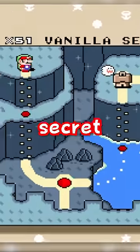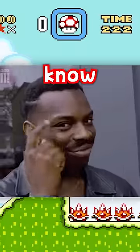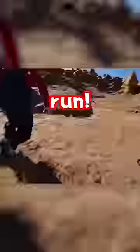What the f***? Making your way to Vanilla Secret 2, make your way to about here. In this block lives a grey P-Switch. And as you may know, the grey P-Switch turns all enemies into coins. Mind if I just borrow that? Taking it back to the start of the level, hit the switch, and run!